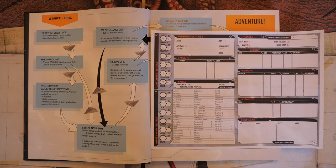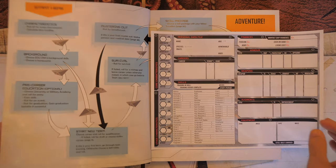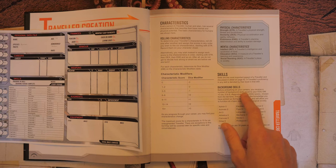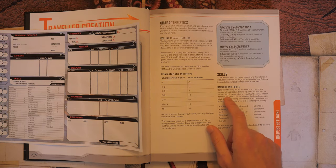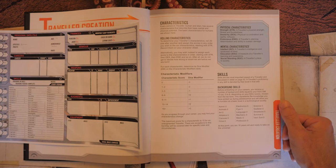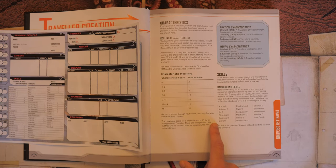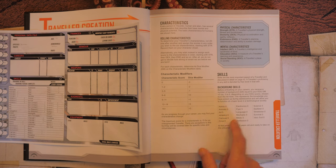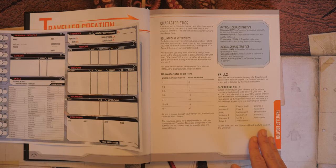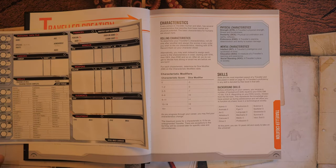Now we need to decide our background skills. We get Education dice modifier plus three, which unfortunately gives us only two skills with our -1 DM. Background skills are on page 9 and represent knowledge picked up during adolescence. Options include admin, animals, art, athletics, carouse, drive, electronics, flyer, language, mechanic, medic, profession, science, seafarer, streetwise, survival, and vac suit.